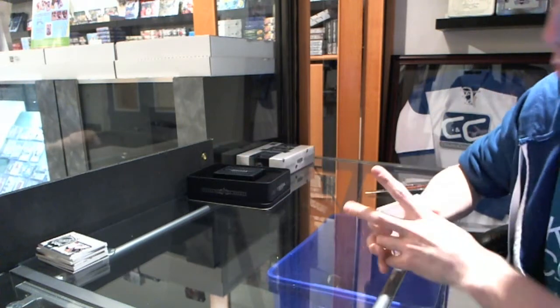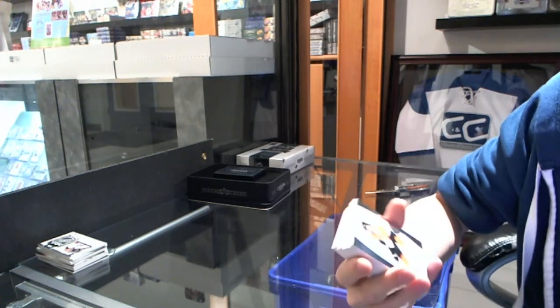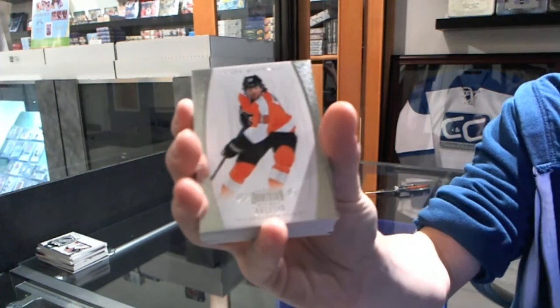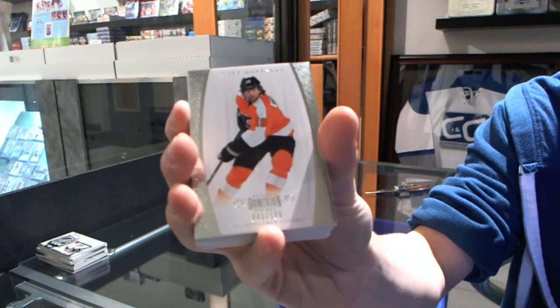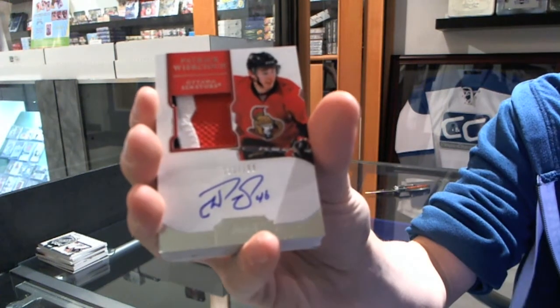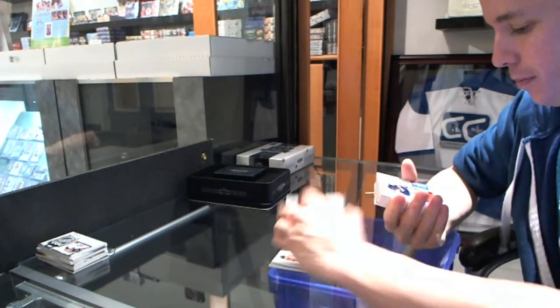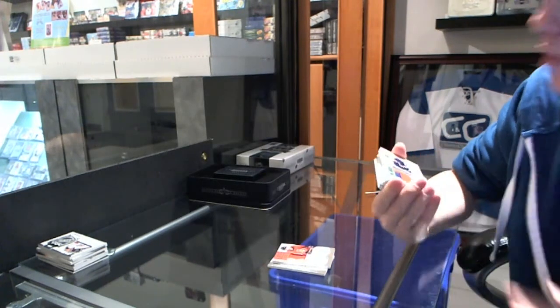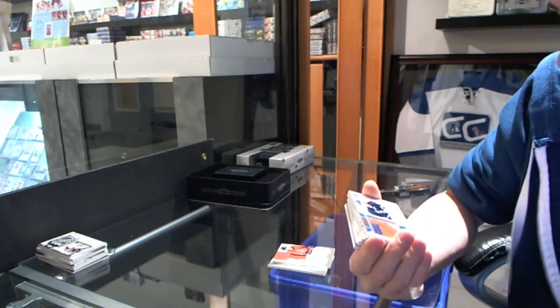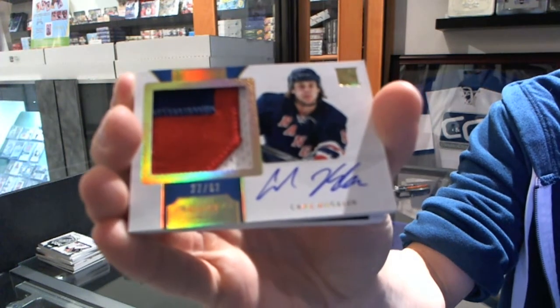I'm feeling a new Giotto in here. And a 101 — maybe multiple 101s. Base card, Number 12/199, Scotty Hartnell. We've got a 3-color Rookie Patch Auto, Number 12/199, Patrick Werkocz. We've got a 3-color horizontal Rookie Patch Auto, Number 27 of 62, Carl Hagelin.